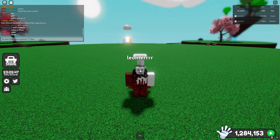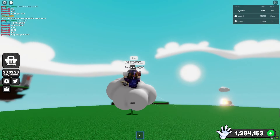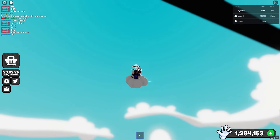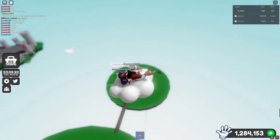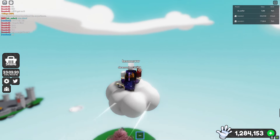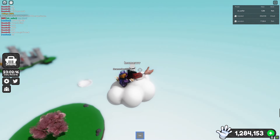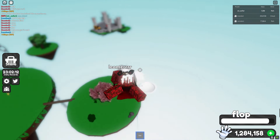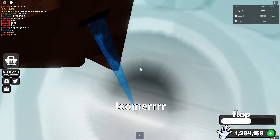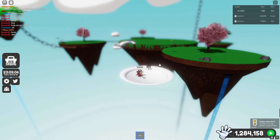Someone else has to use Cloud and you have to use Fish. You gotta go to the plate — basically you gotta go to sky limit first. And if you land on the plate, you get the badge.